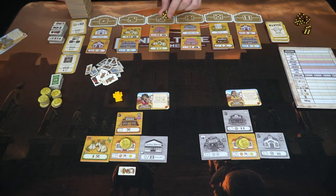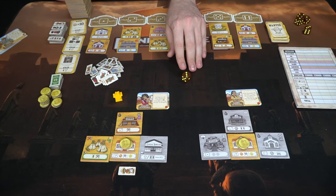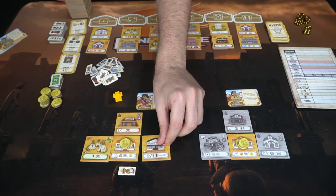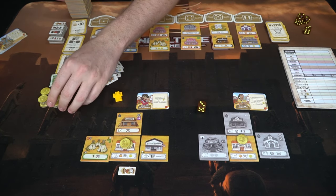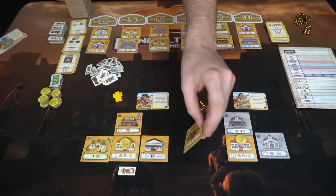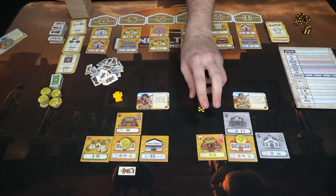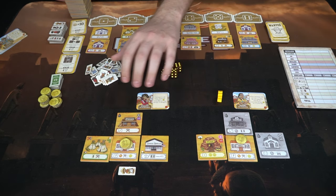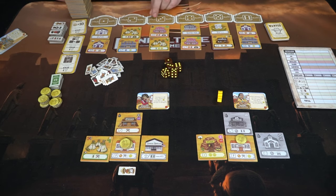Now only one die is left. When there's only one die left, that ends the round and triggers a special die on each player's tableau, meaning they can choose one of their buildings to activate with that specific number. The first player can activate a three-numbered building and choose to build it. The second player only has the town hall, which accepts any die number — he spends one currency and flips his mine face up. If he didn't want to do that, he could simply gain one coin instead. After that, the first player rolls the dice again and you continue playing until somebody gets 15 built buildings.